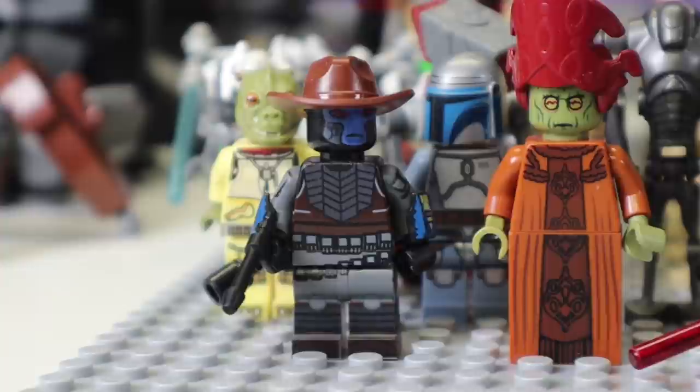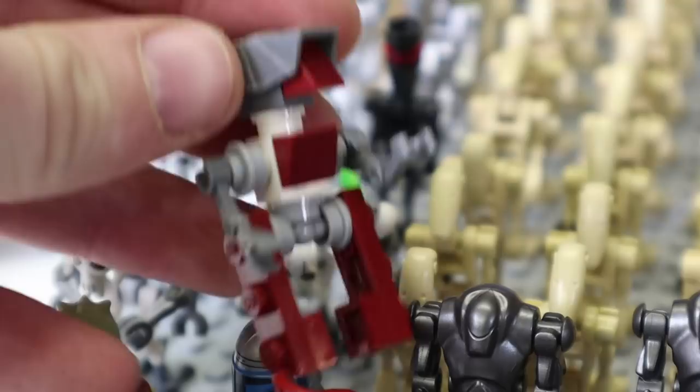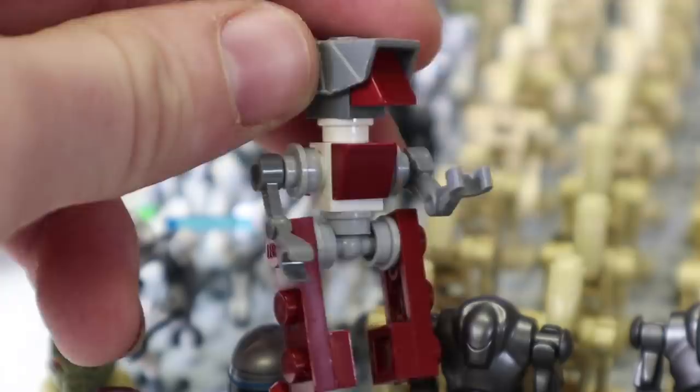We also have another Jango Fett figure and Bossk, because he is a Separatist hero in the game Battlefront 2. We also have my custom interpretation of Kalani, the super commander droid. This one is actually the one from the beginning of Clone Wars Season 7 — Yularen. Very cool.